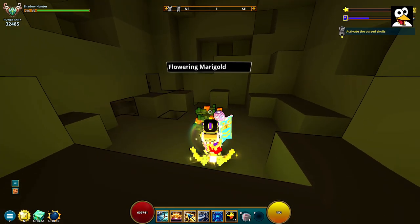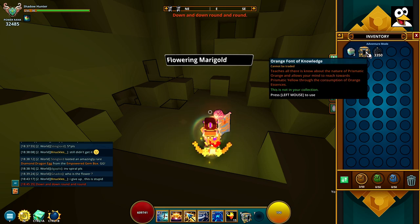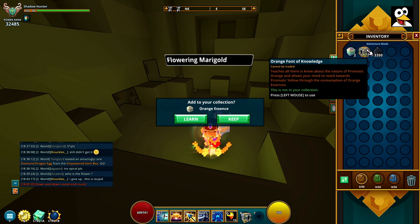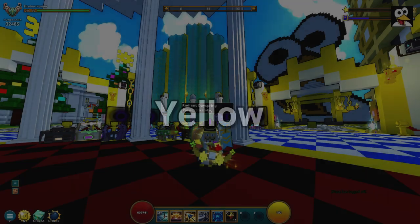At the end of the spiral it gets very small. Bomb away a little bit and you'll find the flowering right at the bottom — mine was right here. Be very careful with your bombs so you don't blow it up. I can't interact with it without the essence active, so I'll use my red essence now, go around the corner, press E, and there's the orange Front of Knowledge. That gives 10 mastery and completes the orange essence.